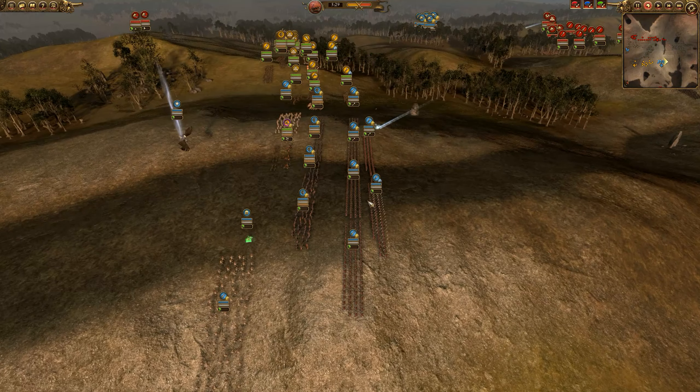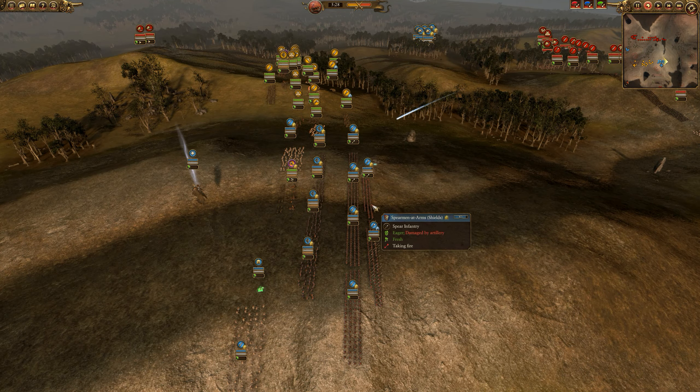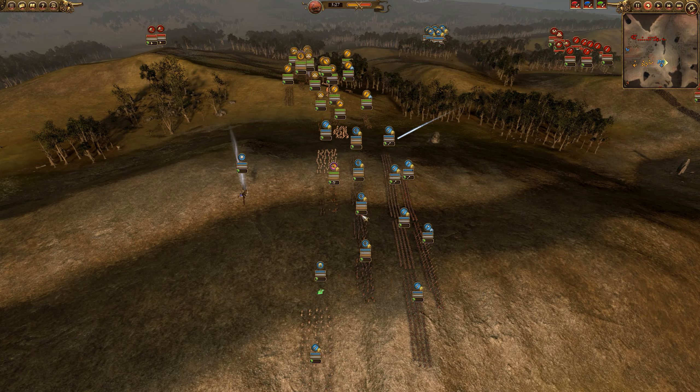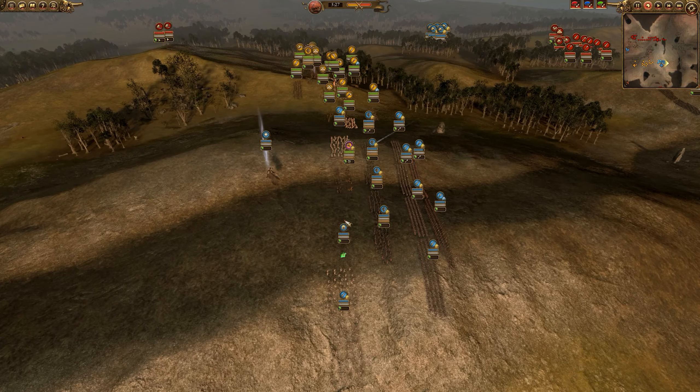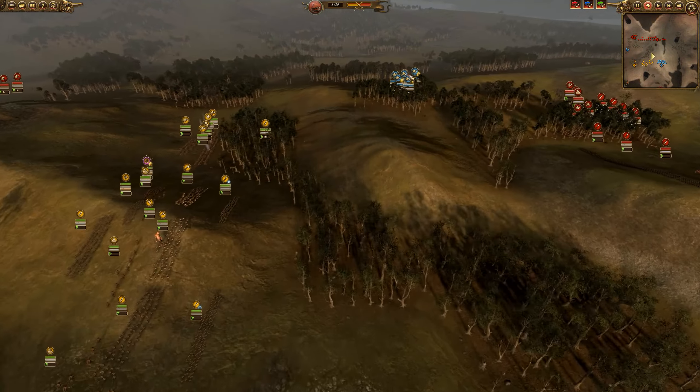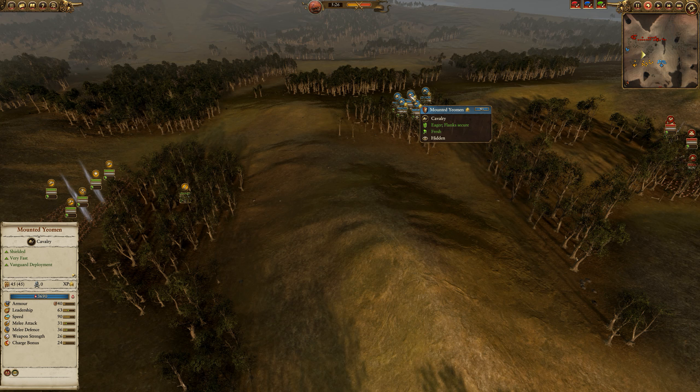For our army, we'll start with our ally. We have an upgraded Peasant Army. You can see all these gold chevrons — an upgraded Peasant Army with Men-at-Arms, a mixture here, Peasant Bowmen, I think just normal ones. We also have 2 Battle Pilgrims upgraded, the Green Knight, Albrecht de Portolo, and 6 upgraded Mounted Yeoman.